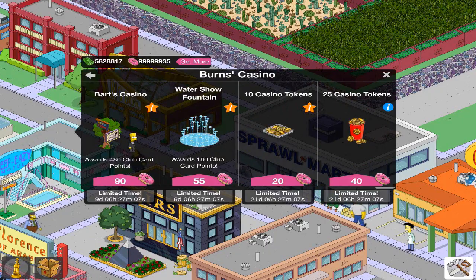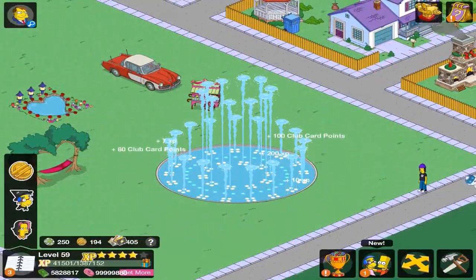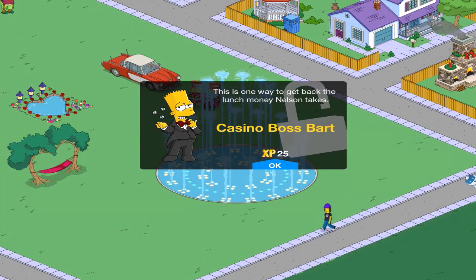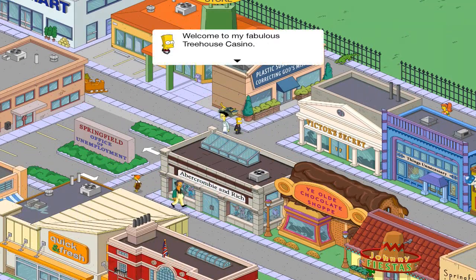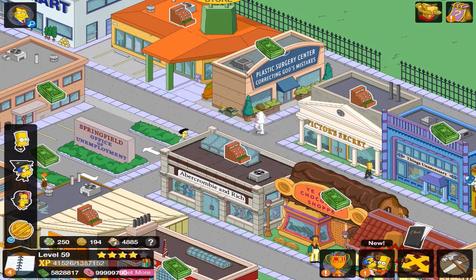We also have the Water Show Fountain — that's a pretty large item, but it fits nicely. We also have Bart's Casino. This is one way to get back the lunch money Nelson takes — Casino Boss Bart. We're still missing one character, but that's a cool little pose. Your player club card is now gold 3 stars and 4 stars — pretty sweet.